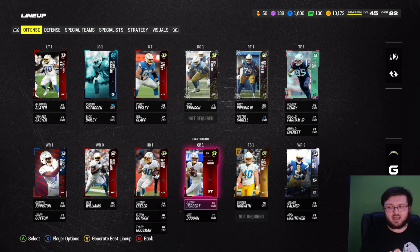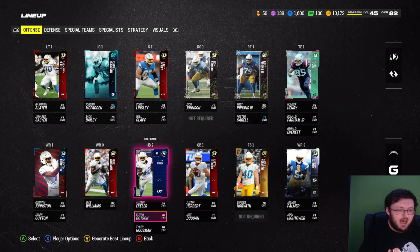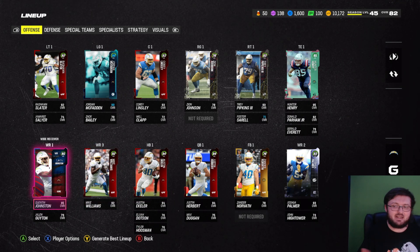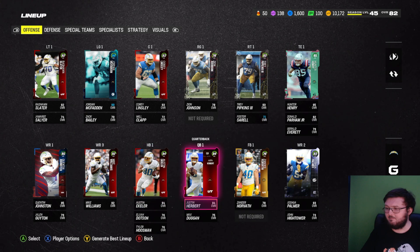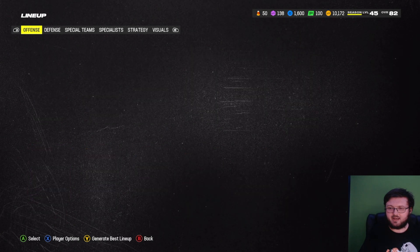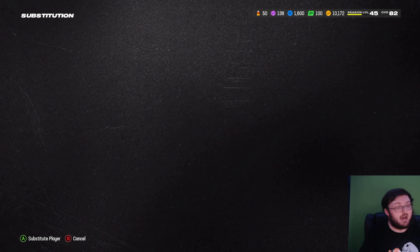You can get Geno Smith or Tyrod Taylor. I currently have Herbo because that is currently their starting quarterback in the league. The running backs are maxed out. Wide receivers: Keenan Allen is technically the 89 overall team of the week card, which is the best card. I actually have his 83 overall - I don't know why his 83 was not in here, but I have his 83 overall.